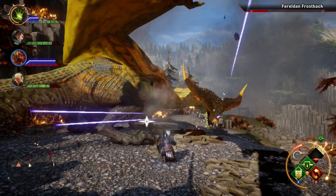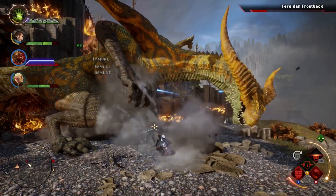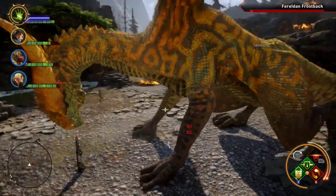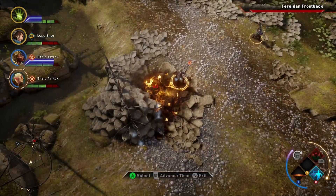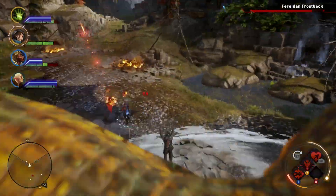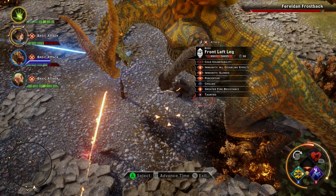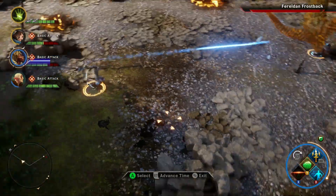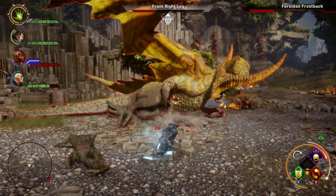Keep in mind that her claw attacks can be blocked and are highly telegraphed, so be sure to block with your shield and not your face. The Frostback will flap her wings to create a vortex that will suck your entire party and do big chunks of damage. This is kind of unavoidable, so roll, leap, or Froststep your way out of it. Keep the Frostback occupied with your tank and have everyone else focused on one leg. Eventually, the wounded leg will make her collapse, which gives you a chance for some free potshots.